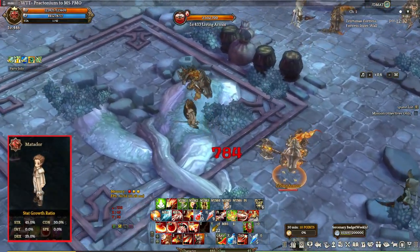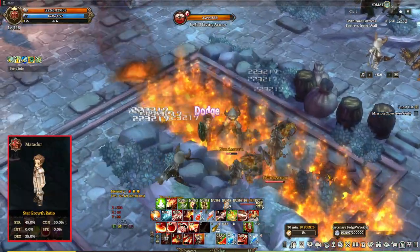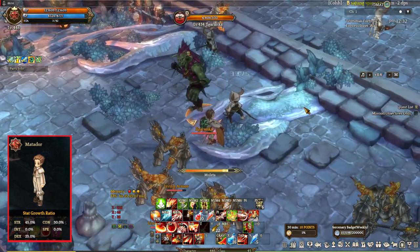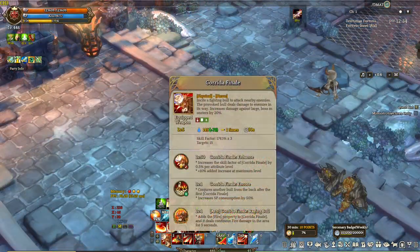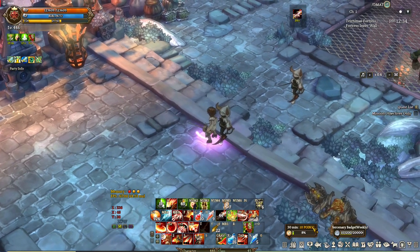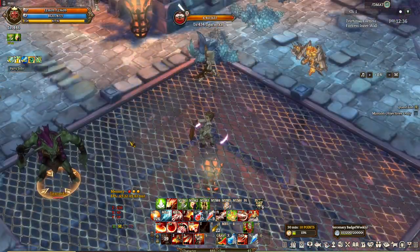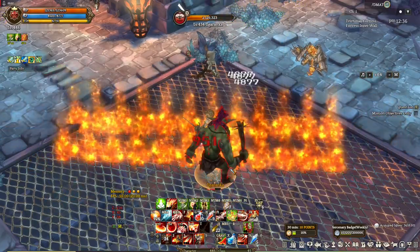Matador has undergone changes. Now its specific use is for boss fighting, because most of its abilities are much more effective when fighting boss type enemies, and also large type. Let's take a look at the skills and arts. First is Corrida Finale — the skill that summons a bull that pushes enemies and deals damage, with increased damage if the target is large or boss type. The art is called Raging Bull, and what it does is make the bull leave flames on its track, and that flame will deal damage.